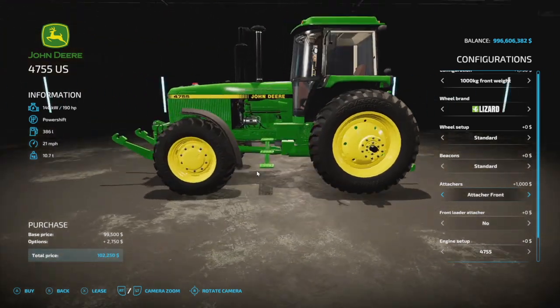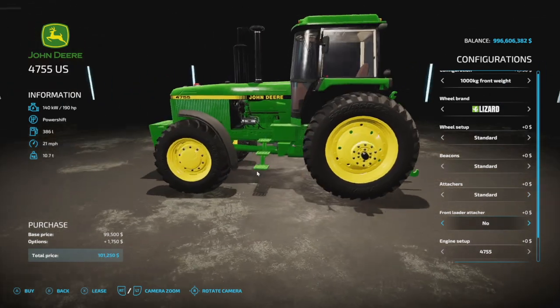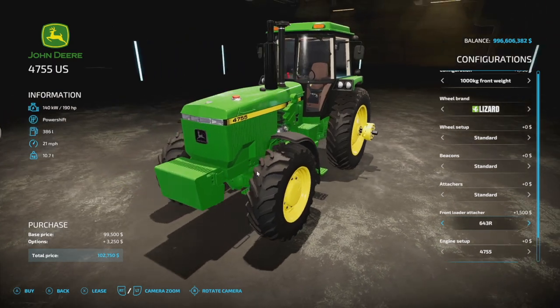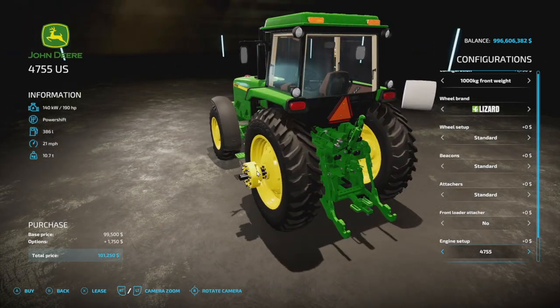You can throw a front three-point on there if you want to — a lot of people don't like to, but you've got plenty of options. Front loaders: yes, we've got the 6430R, which is your John Deere front loader — make sure you're using that one to make it work perfectly. Engine setup: the 4755 with 190 horsepower and the 4955 with 228 horsepower, plus license plates.